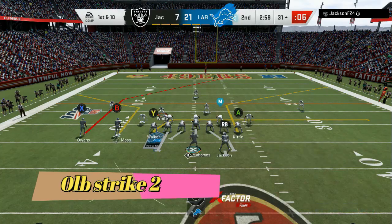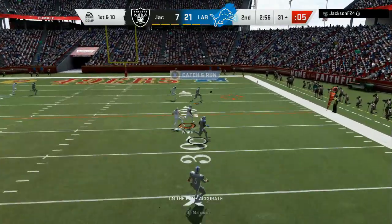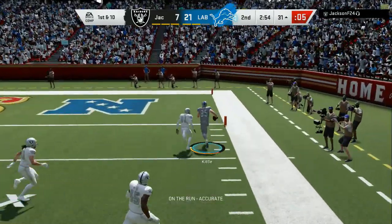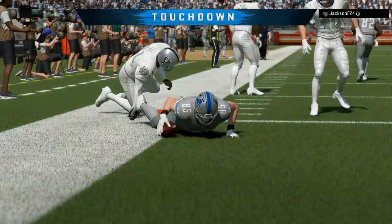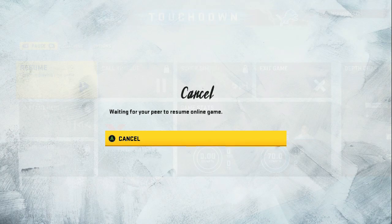OLB fire, OLB fire — 3-4 Even, very simple, very effective. Your opponent will only have two to three seconds to make a read. If he blocks extra people it's gonna make them panic because he can't roll out of the pocket when you've got the contains on. This is the best contain-breaking defense on Madden. Let's go!